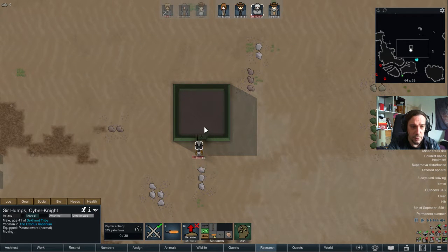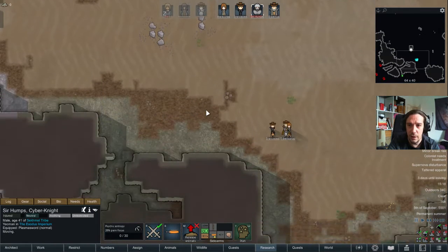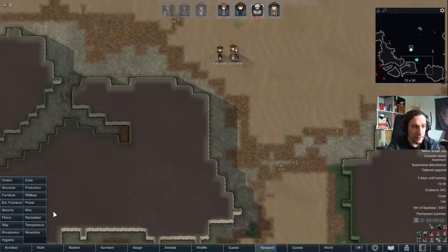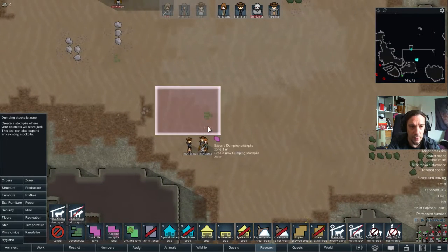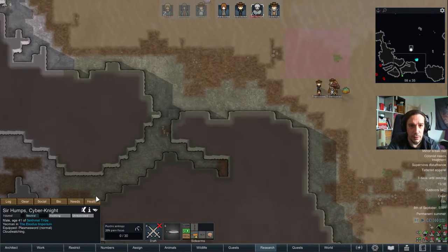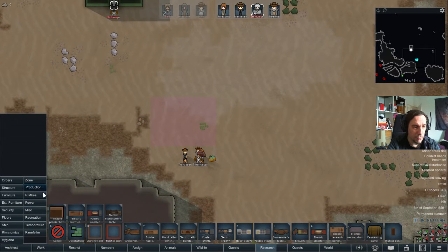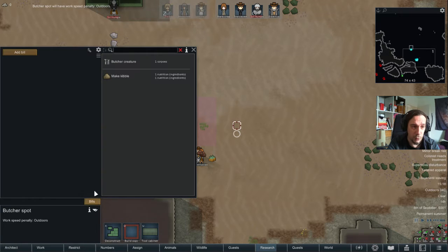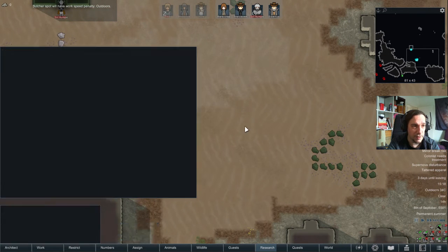Looks like we're lucky here, and nothing else happens. Wonderful. Next step — I'm gonna bring a stockpile zone down here, and we're gonna drop down a butcher spot down here, because I want to have the leathers from the alpacas.